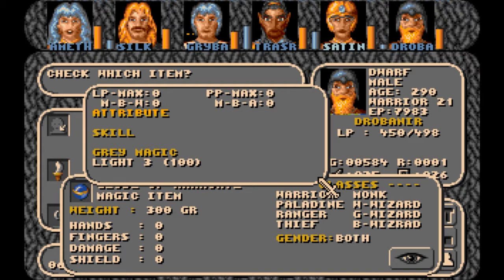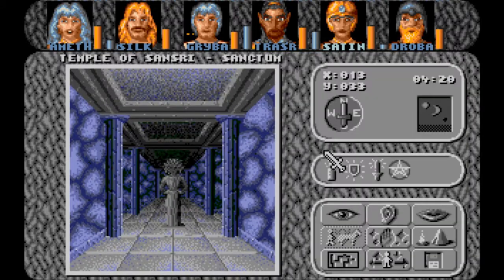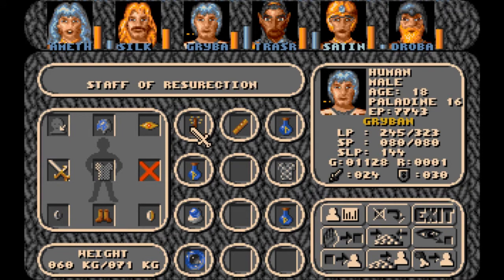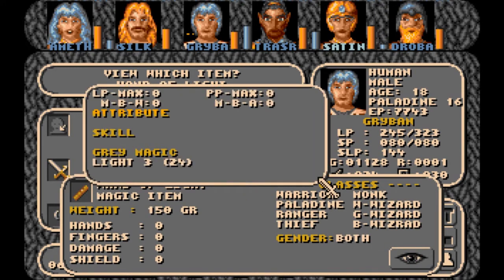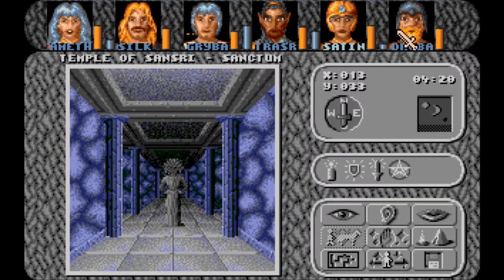I think I'm going to officially stop using torches, because now we have this thing which has a hundred charges. We have Satine to cast it. And we also have this wand of light, which anyone can use — it has twenty-four charges of light three. So, might as well get rid of torches. I'll just let them run out.